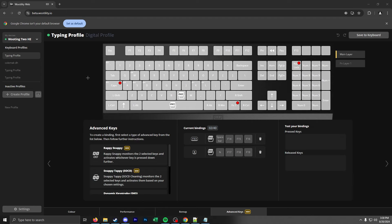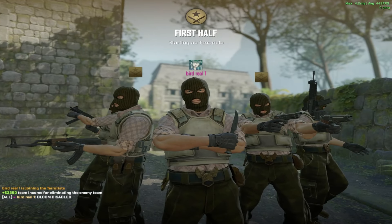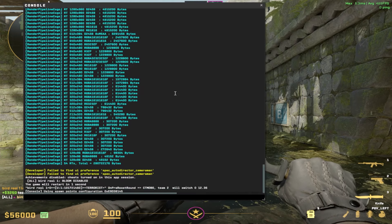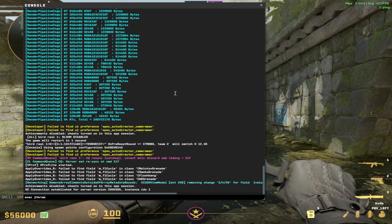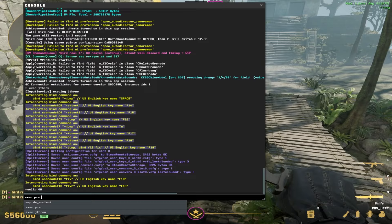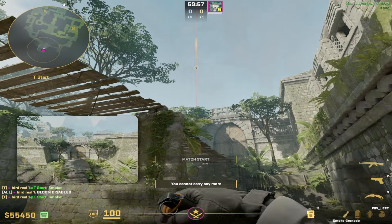Now we're going into the game — I'll open up a practice map. Since these binds aren't automatically enabled, you need to run exec jthrow.cfg — that's what we named it. I'll type exec jthrow and you can see it ran properly. I'll do a W jump throw — yep, it's landing correctly. And then just to show the standard jump throw also working — this is just a standard jump throw on spacebar.